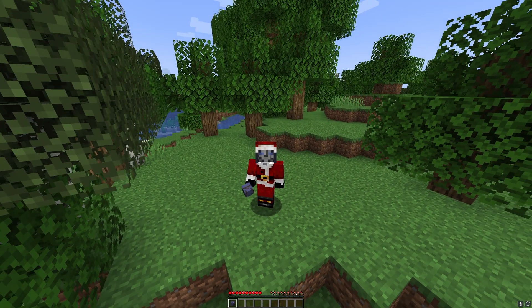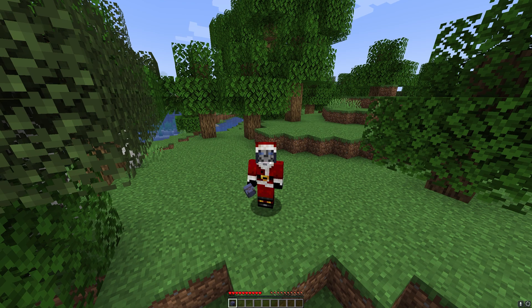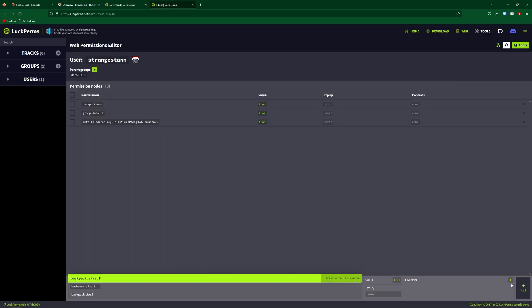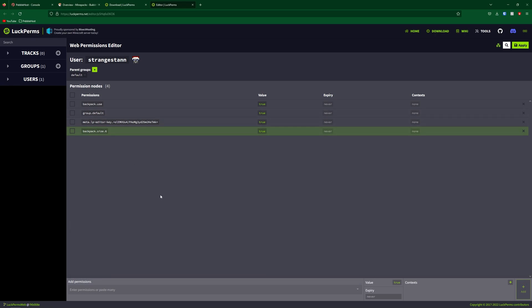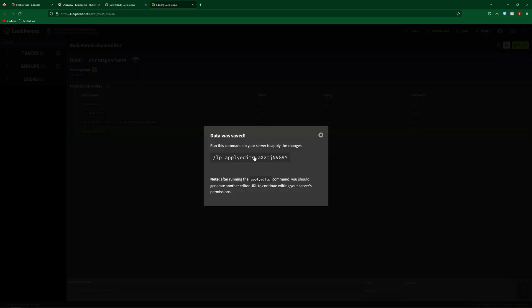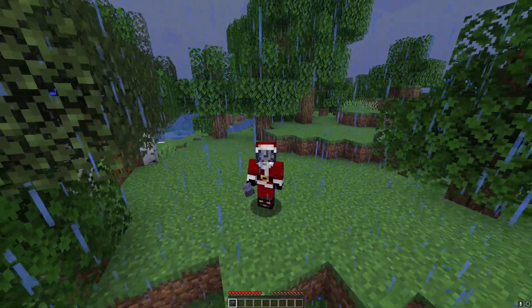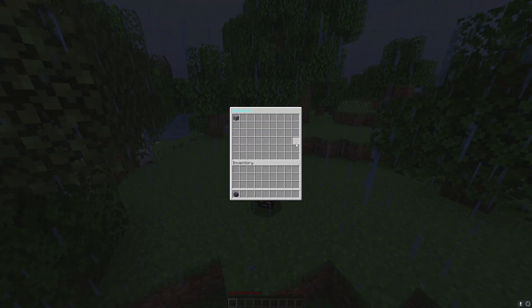However, there are a ton more permissions you can give, and they are all listed on the plugin's website. As you can see, there's a permissions section where each permission is listed and explained. I'm going to give myself the maximum backpack size. When you click Apply, you may also get a command that you have to run in the server — you can also do it in the server console. Go ahead and type it in, remove the slash at the start as the console doesn't need it, and press Enter. We've added backpack size 6 and removed backpack size 2, and now if we check our backpack, as you can see we have a ton more space.